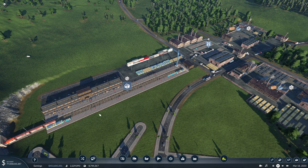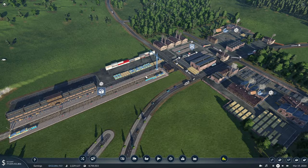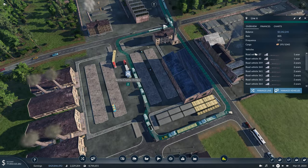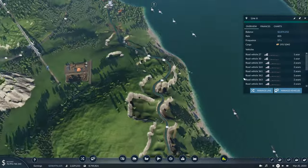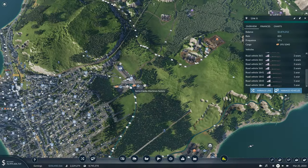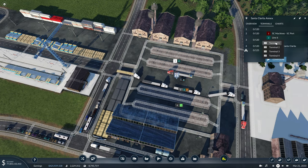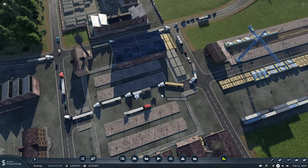Coming back to where we started this video, the machines factory seems to be doing well. Our cargo trains are getting those resources out of here and our trucks seem to be a bit backed up. I think these trucks are just spacing themselves out since the line is so long. Some of these are actually steel trucks, so let's split these to different terminals — that should help out greatly with the amount of traffic coming into here.